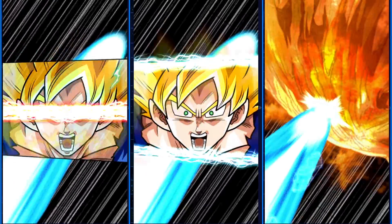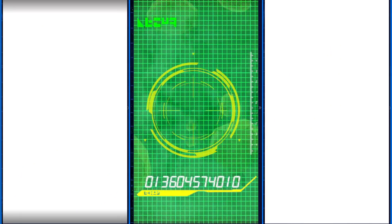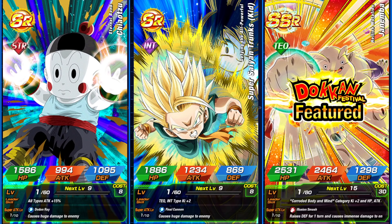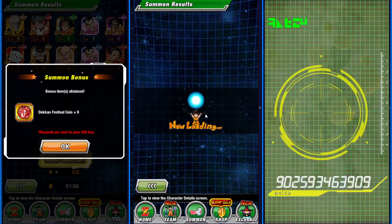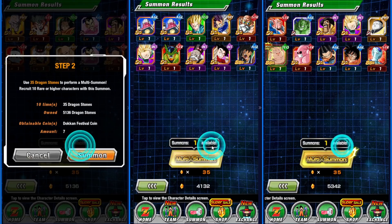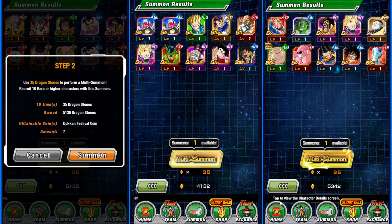So we ended up getting a combo on the right-hand side and maybe a double screen crack. We did not — three crappy SSRs. We got a non-featured unit, Janemba. Let's go ahead and lock him up. That's the first Dokkan Festival unit we have here.